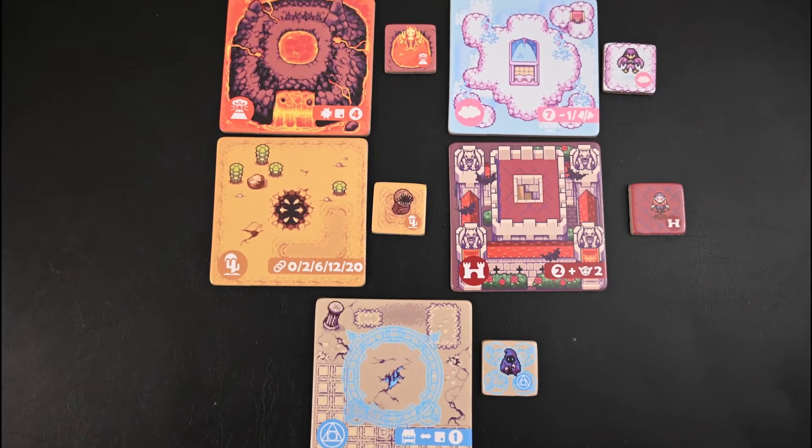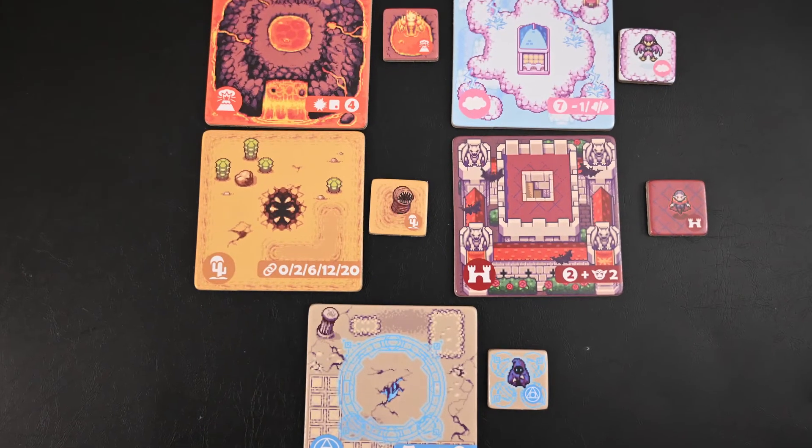Speaking of appealing, what about the artwork — the little 8-bit or 16-bit style? I really like the old video game feel of it. I'll admit that a long time ago when I first saw the Boss Monster box, I kind of passed on it. But it's converted me — I love the old school video game aesthetic now.